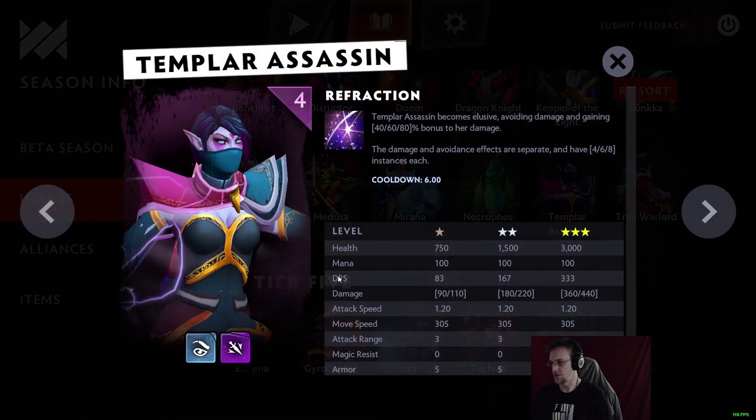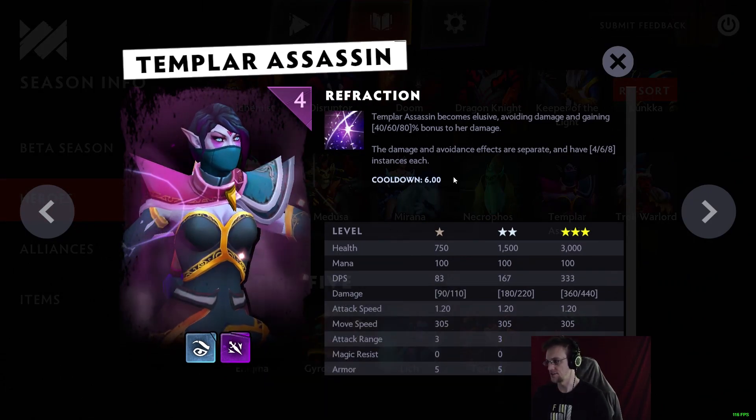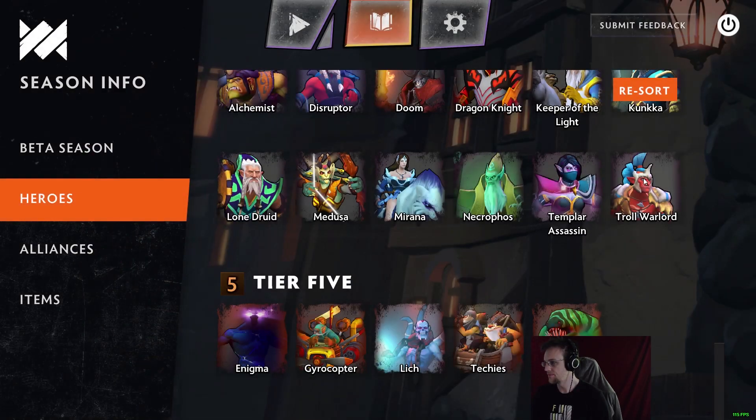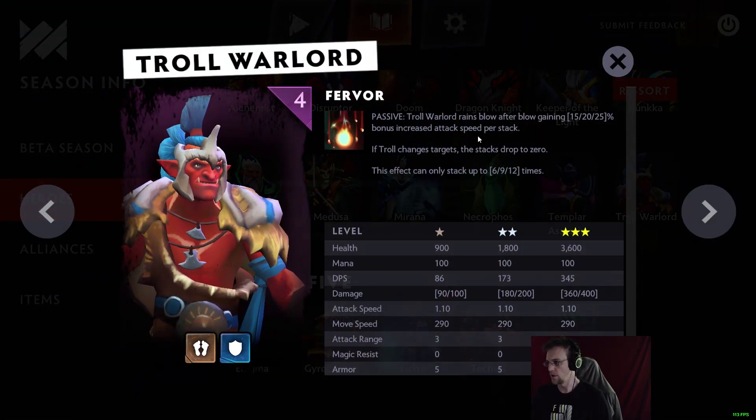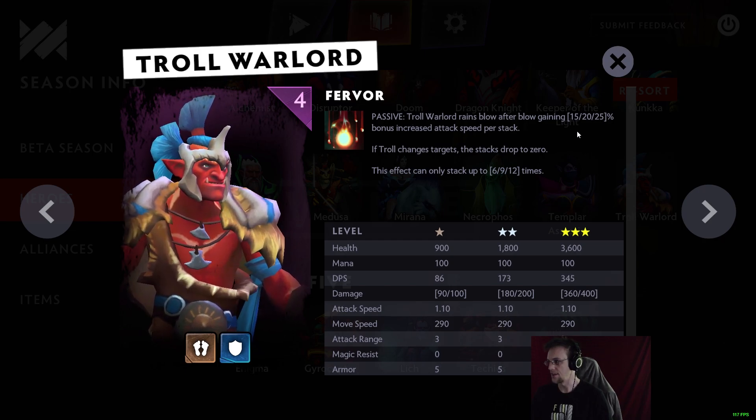Templar Assassin is Elusive and Assassin with Refraction, just like in Auto Chess. Troll Warlord is Troll and Warrior with Fervor, just like in Auto Chess.